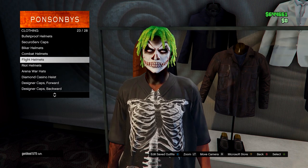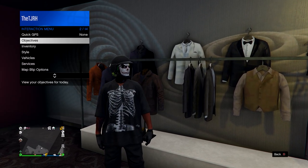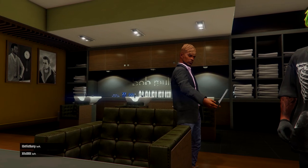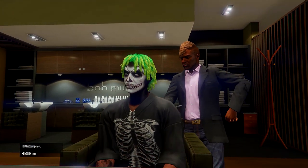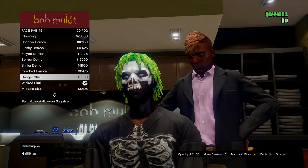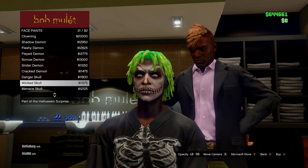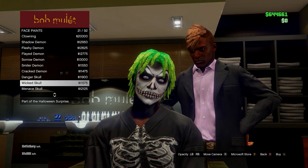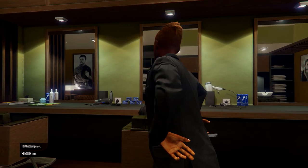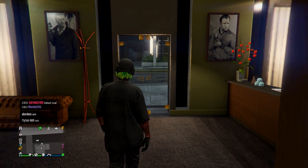You can go and add the black bulletproof helmet or any other accessories and save. For the face paint, head to any barber shop, press right D-pad for a makeover, and go down to face paints. There should be all the Halloween face paints — if you want the same one as me, it's the Wicked Skull. Hold right bumper to get the opacity all the way up; you can adjust with left and right bumper. The face paint is optional, but that's this outfit done.